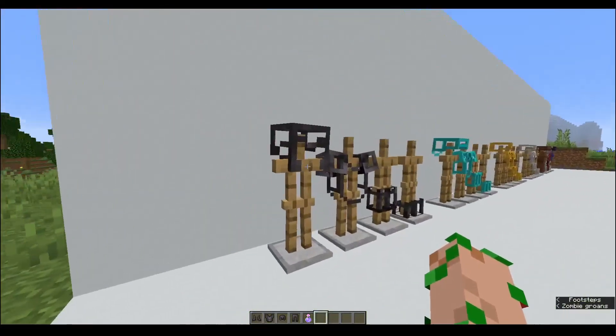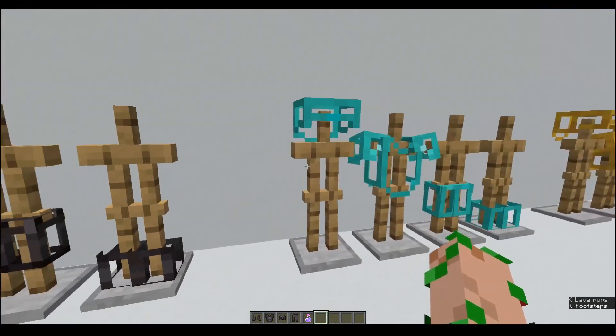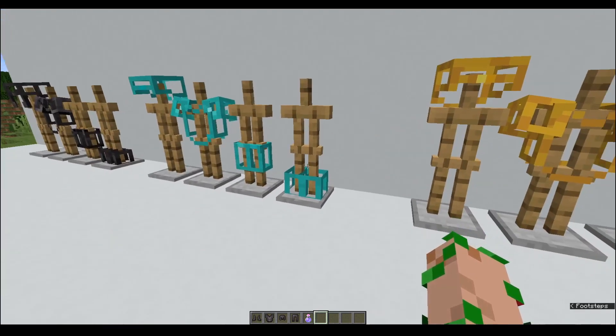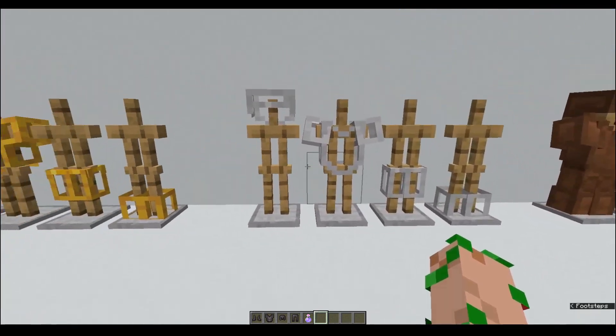So if we go over here, you should be able to see each piece individually. The leggings end up looking slightly more like shorts — that's the only slight drawback, but that's only an issue if you're wearing only the leggings in your armor, which most people don't.